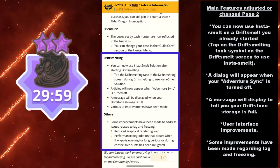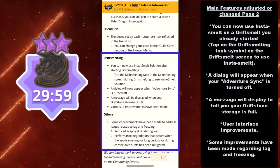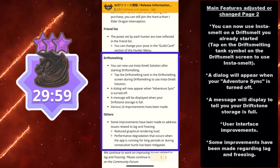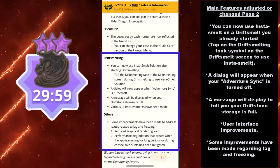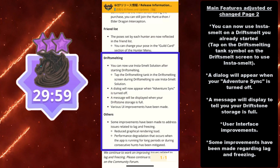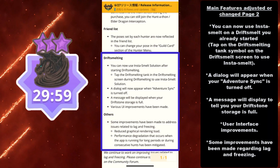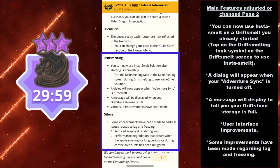Some improvements have been made regarding lag and freezing. They reduced the graphical rendering load, and the performance degradation that occurs when the app is running for long periods or consecutive hunts has been mitigated. I definitely notice this because I leave my app open a lot, especially when doing Elder Dragon Interceptions while driving to locations. Hopefully this helped those of you with lag issues on older phones.